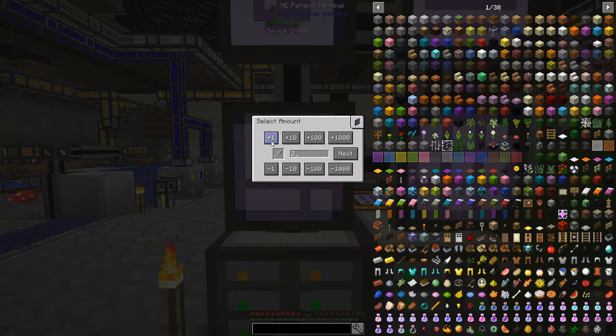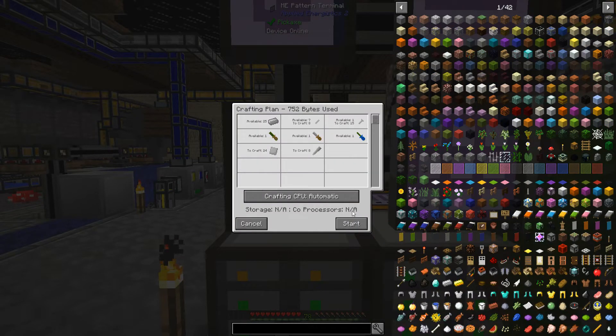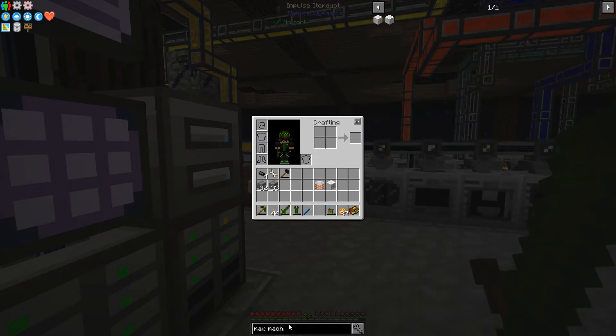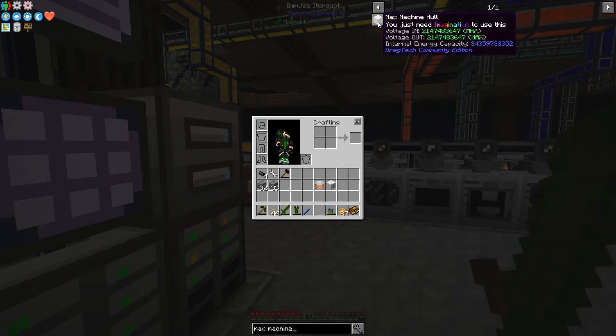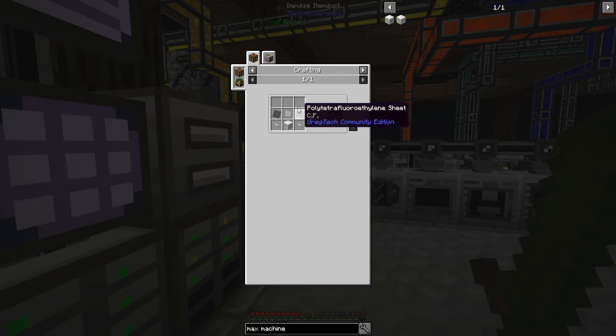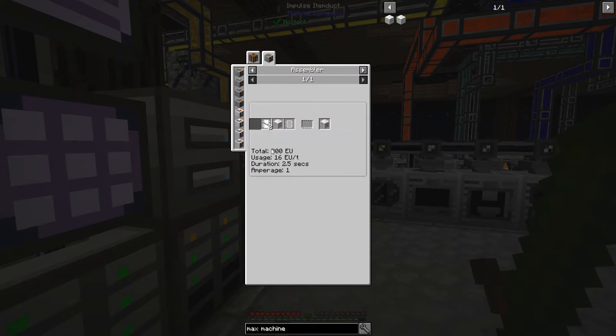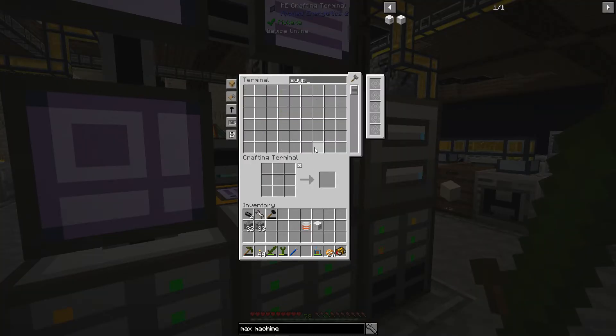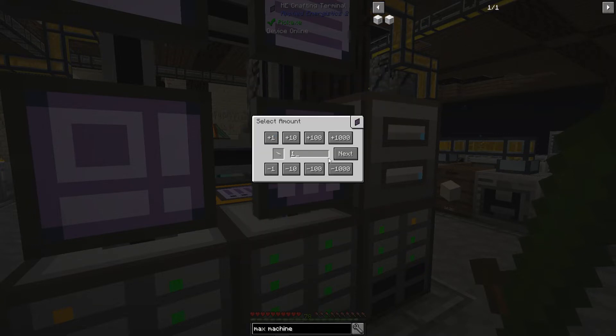Actually let me get the Neutronium things crafting up. I need eight of these. And the max machine hull is that — I have just two superconductor wires, that's it. So that's nothing. I already have one as well — I need one more.